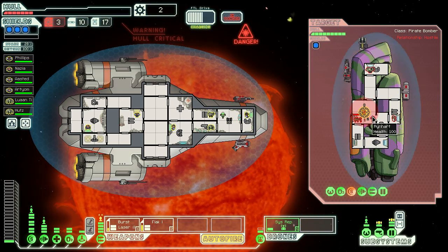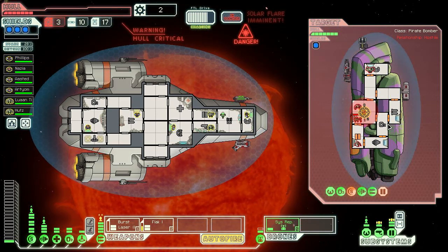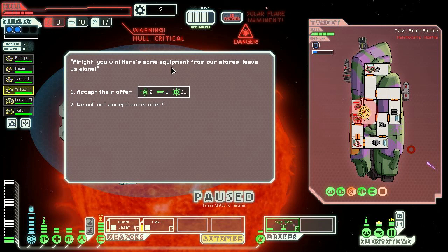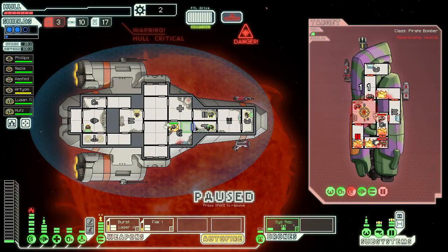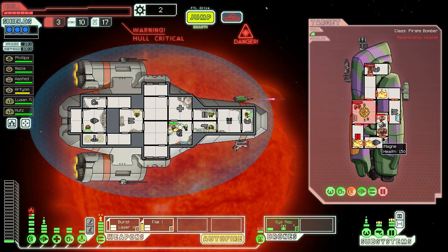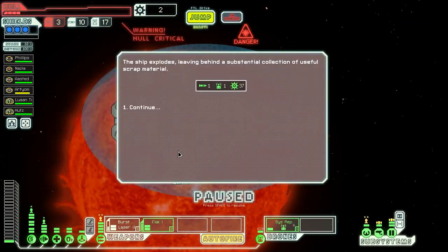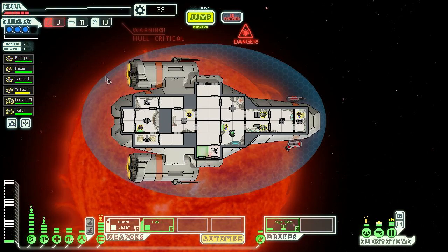Their shot did not pierce our shields and that missile missed! If we can take out his shields, maybe a solar flare will get him - let's focus on the shields. They offered surrender but we're not going to accept because I'm about to break their shields and the solar flare will hit them. They're on fire! We got some fire too but they got hit hard - and they're dead. The missile hurt us but the ship explodes leaving behind substantial scrap. We got the repair arm so our hull will get repaired - it already did: 15 hull, way better than nothing.